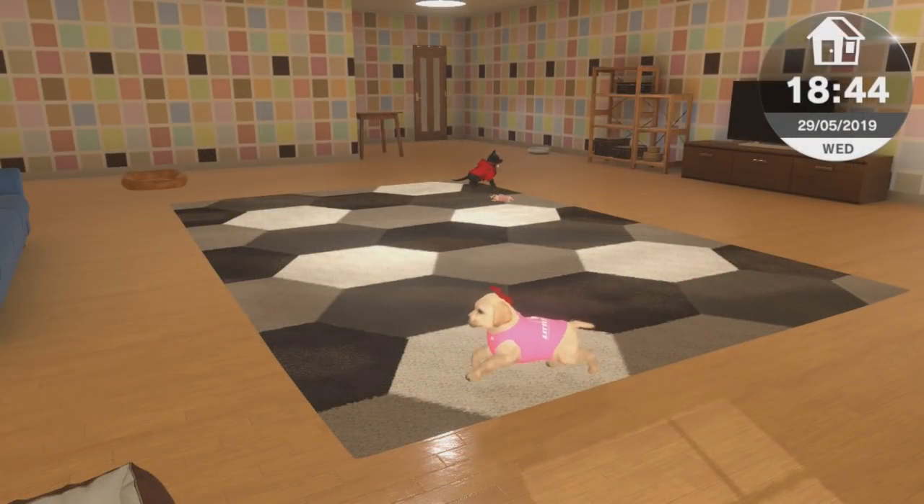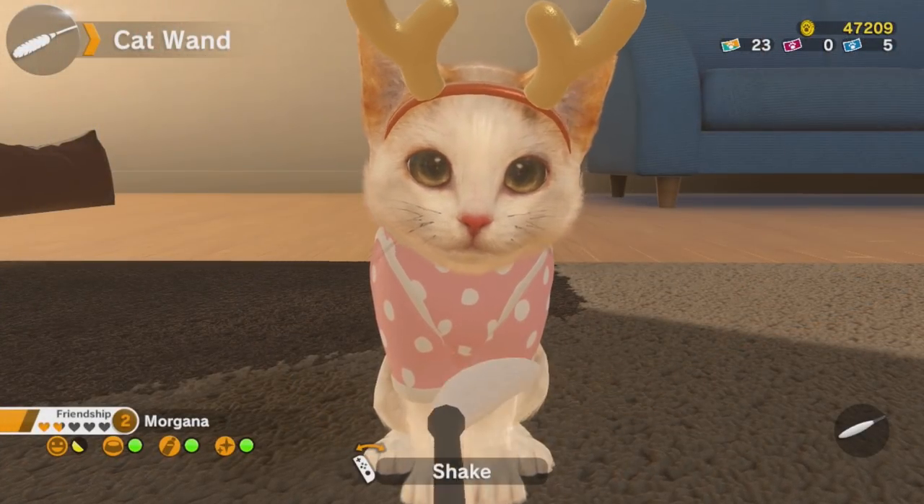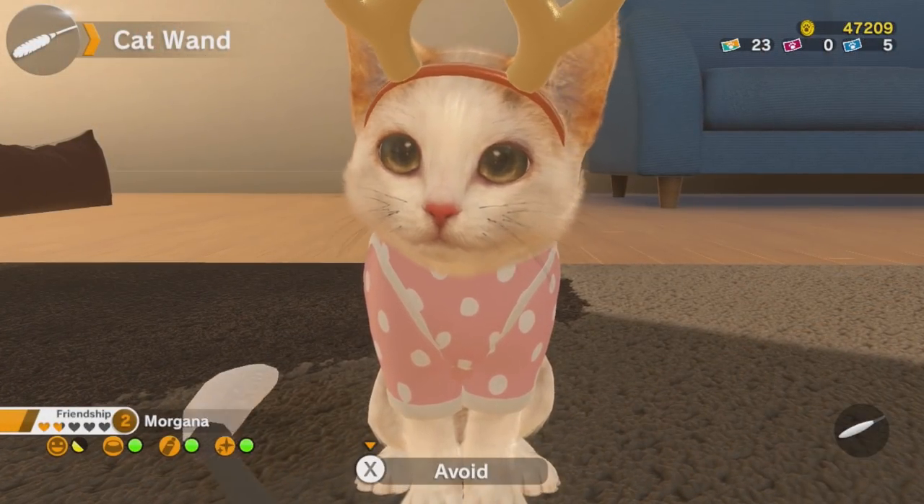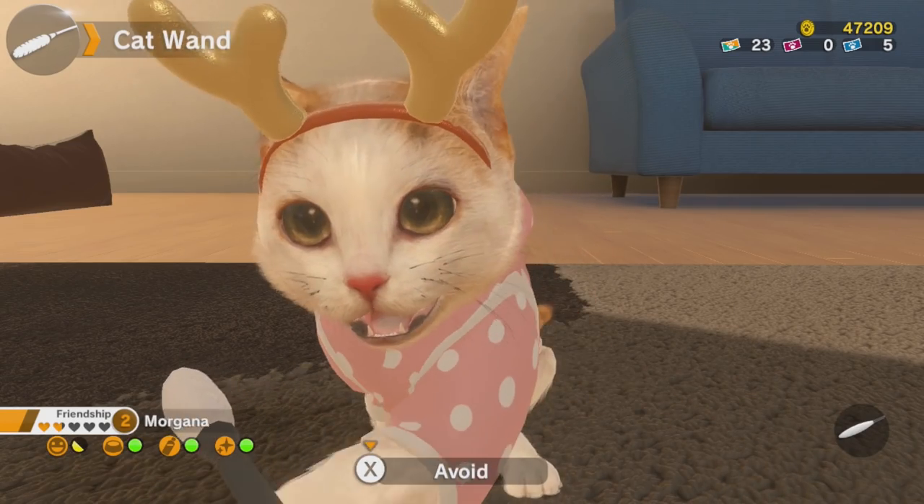Your house can hold up to three pets at once, and they are always visible — running around, playing, or sleeping as you go about your business, brushing down one of them or teasing the cat with a fuzzy stick thing. There is a hotel as well, which is basically storage if you want to try out new breeds of cats or dogs.